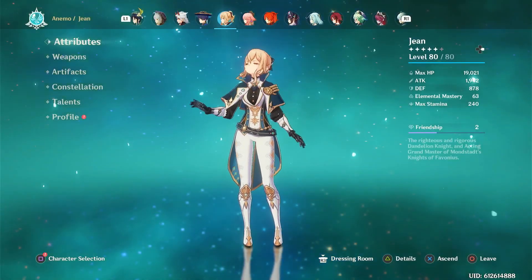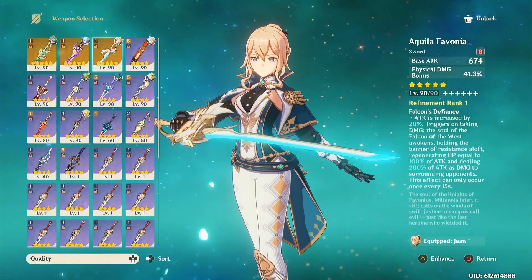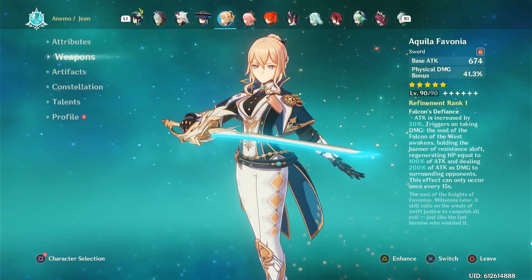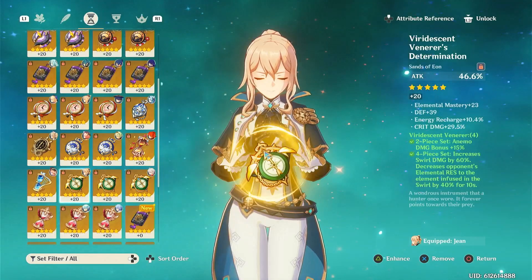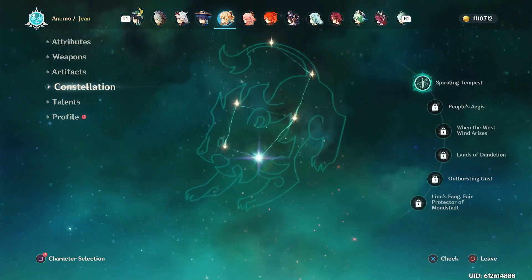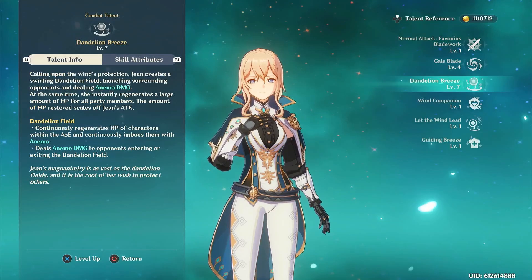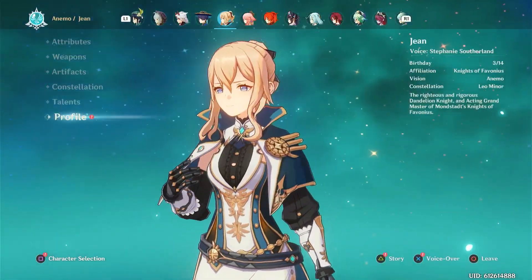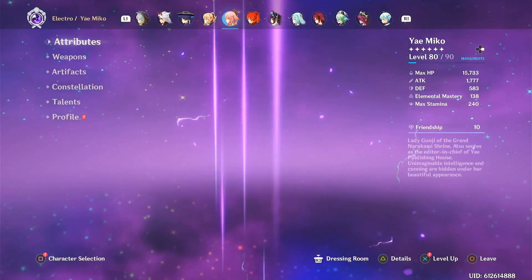Now, Jean. I like using Jean a lot — I feel like she's very underutilized. I use Aquila Favonia on her, mainly for the high base attack and the extra attack substats from the passive. I also use her as a VV shredder, which I think is probably the best set on her. Anemo sub-DPS, obviously. Her damage is actually pretty nice. I managed to get her C1 very recently after losing 50-50 after getting Al-Haytham, which got me a guaranteed for Yelan, surprisingly. I haven't really invested too much into her, but I really do like using her. I definitely think you guys should give Jean a go — she is very, very fun.